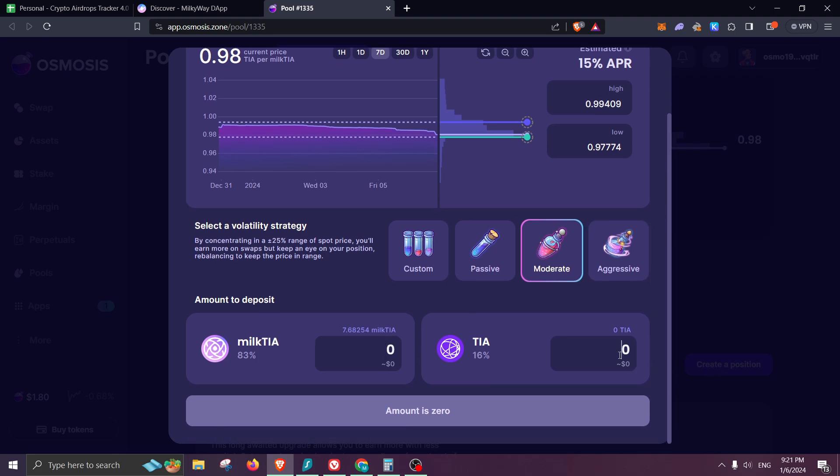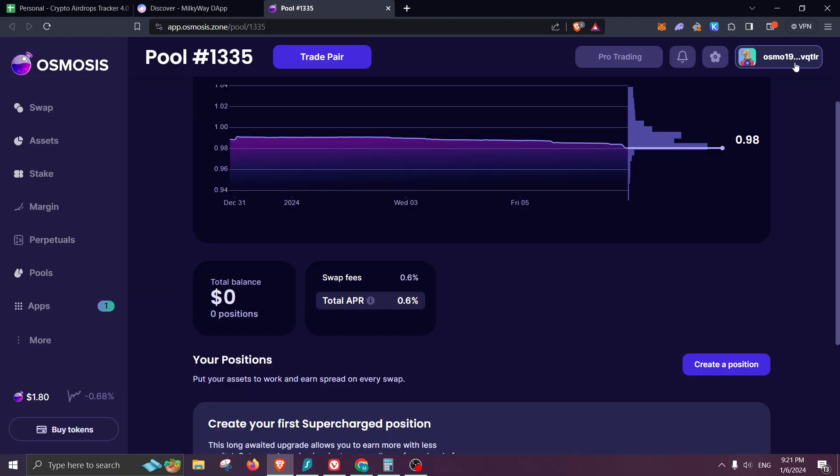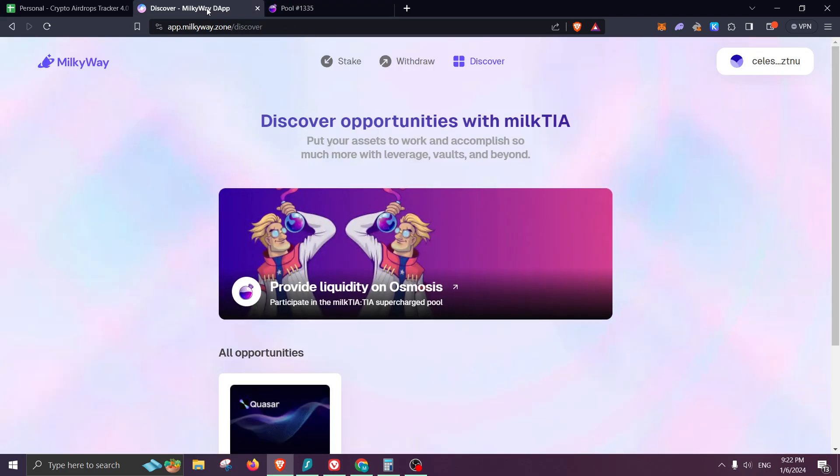You can choose manual, then custom, passive, or moderate — whatever you'd like to play with. You will need some TIA to create the position. If I enter seven milkTIA, it shows that I need 1.37 TIA to create my position — so not a crazy amount. You will also need some OSMO tokens, which you can purchase from a CEX and send to your Keplr wallet. I'll be creating a more in-depth video on that part.